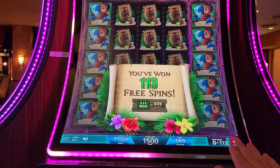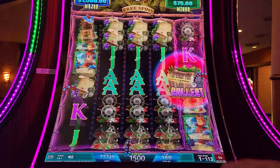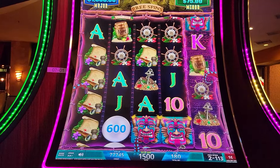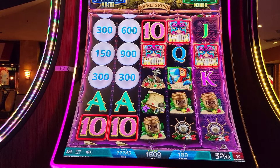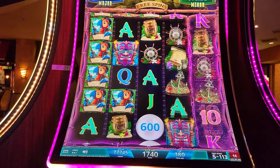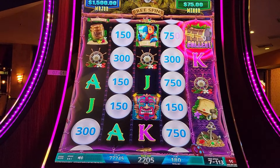We got it, folks — we got it! We are about $100 invested on this bonus, and we got it at 113. This is a good sign — let's hope it's a good one. We're going to get the whole screen into effect: five by five, 3,000 ways, 113 spins. Let's get a good bonus. Let's release the Kraken!